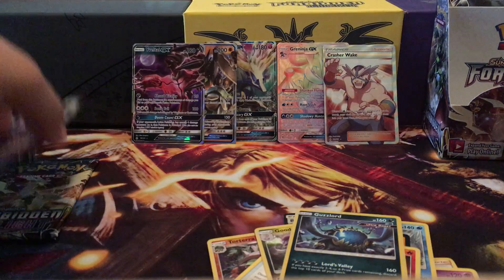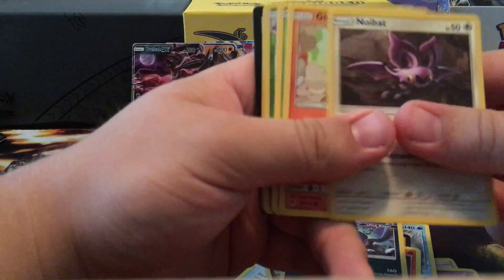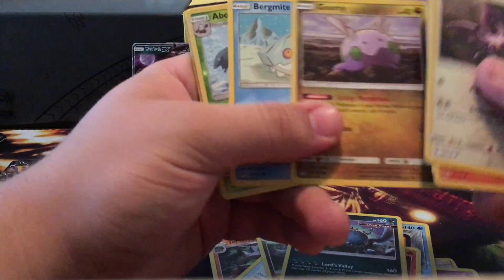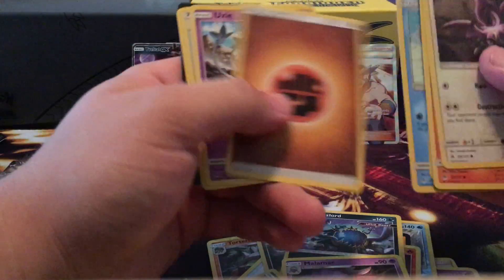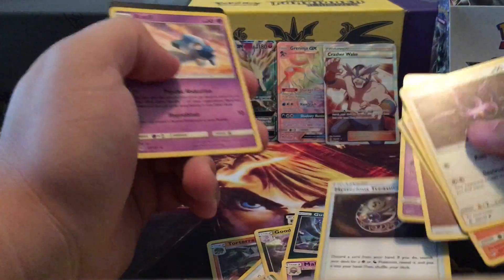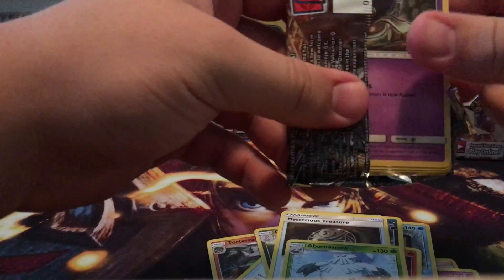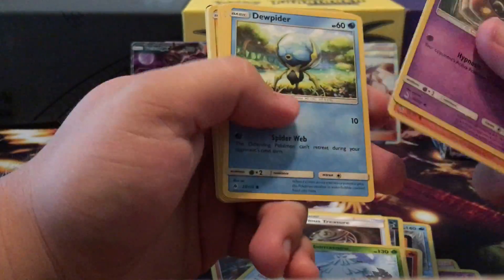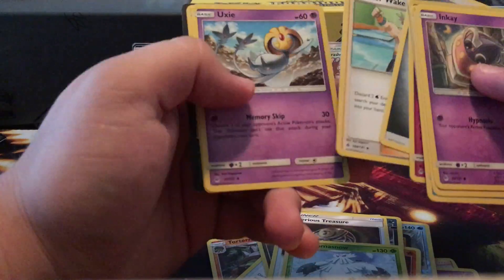Getting into the bottom here. Noibat, Goomy, Malamar — oh, that's a bottom slots reverse rare — and Mysterious Treasure. Alright guys, I feel like we might pull something out of this one — let's see if we can do it. Finishing — Pyrofineken, Hippopotas, Magnemite — nope. Crushing Waves.